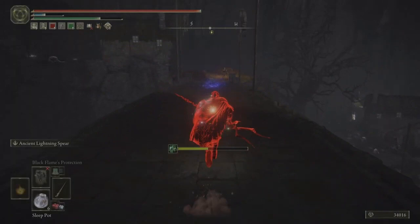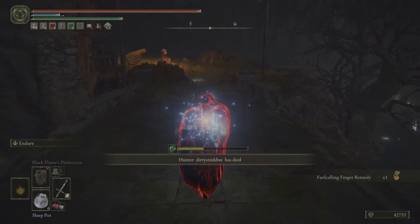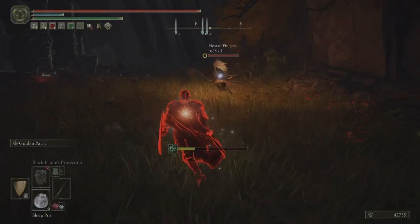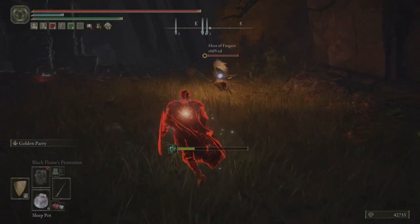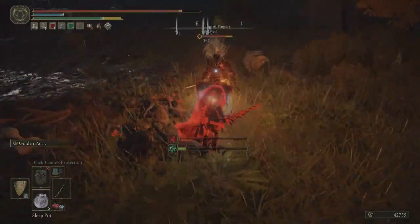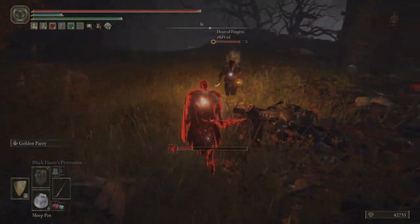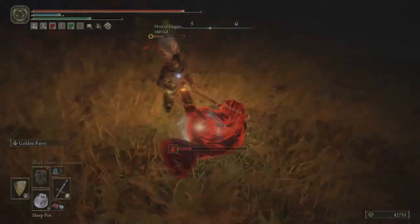I wanted to check to see if the phantom was awake — he was — and then he decided to take two Bolt of Gransax spears to the face, which just leaves the host. The host is using power stance katanas, and I kind of wanted to get a pretty finish, but at a certain point it just starts becoming embarrassing how many parries I miss. Due to latency I decide to just finish up the host quick and get the invasion over with.